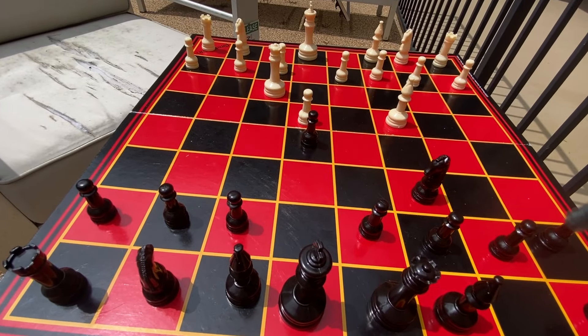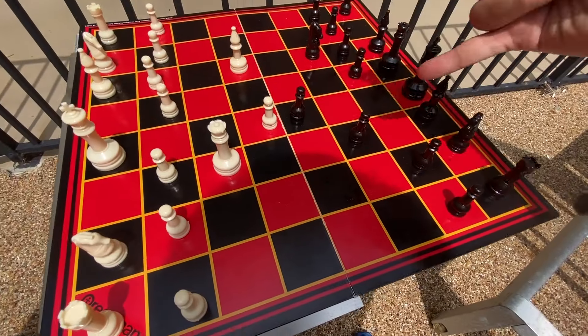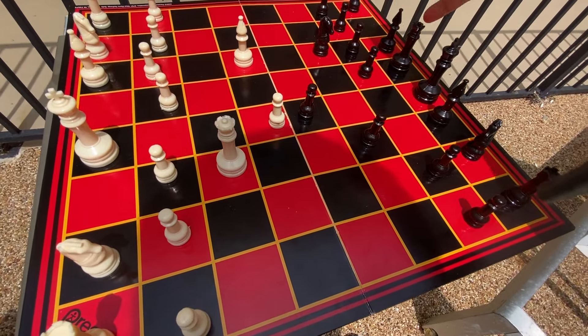Later that night, when Beth was thinking about this game, she figured out a move she could have done. This move advances the pawn, giving it three protectors — one here, one here, and one here.